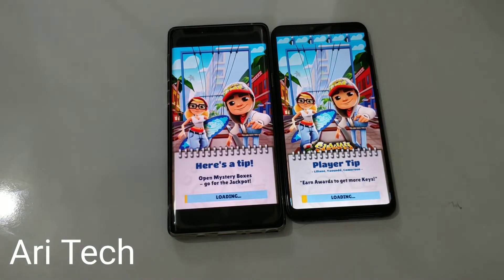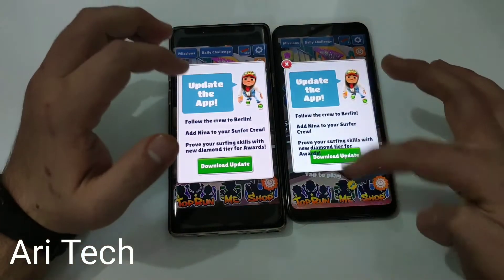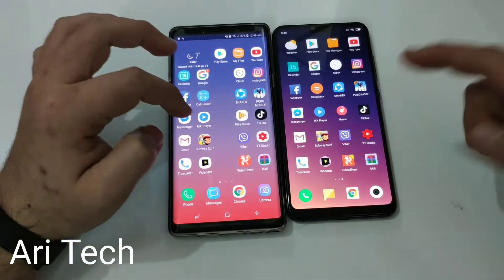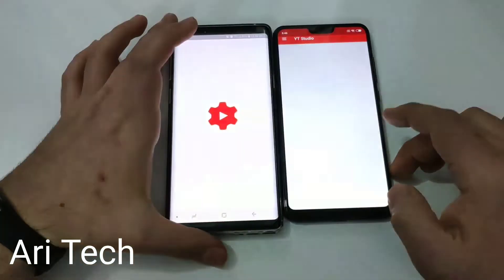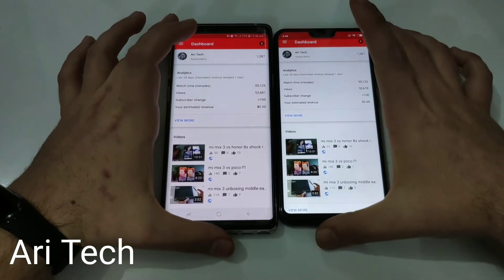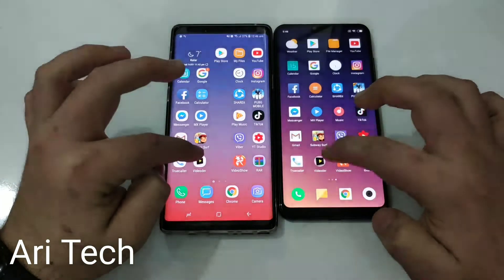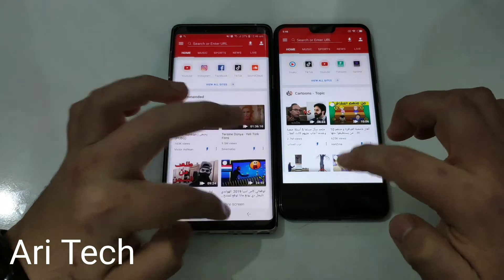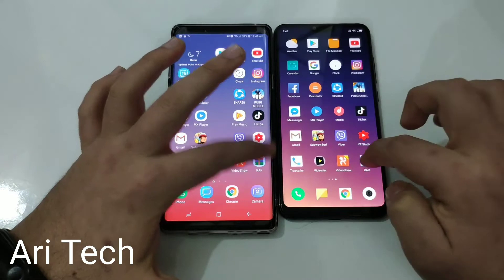Let's see — Mi 8 Lite wins! I'm really impressed, it's really fast. Fiverr — faster on the Mi 8 Lite. YT Studio. True Color — faster on the Mi 8 Lite. Video Door — faster on the Mi 8 Lite. Video Show — again faster on the Mi 8 Lite. RAR — faster on the Note 9.